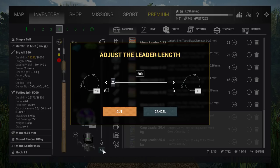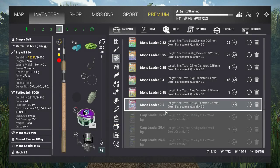The closer you make your leader, the closer the hook is to the feeding place. If you go with live bait it's better to have a longer leader so the bait can swim around. That's all I know about leaders — I don't bother a lot with them and honestly never noticed a big difference in the game.